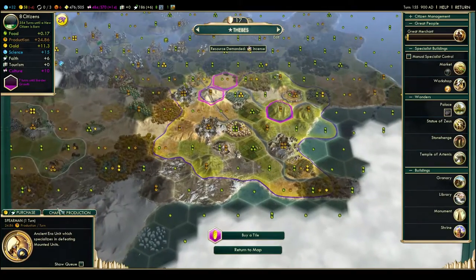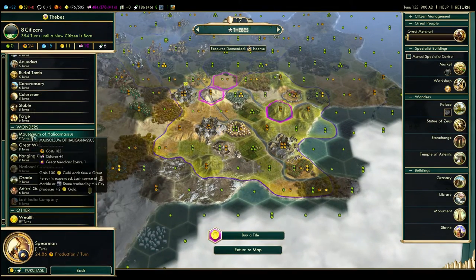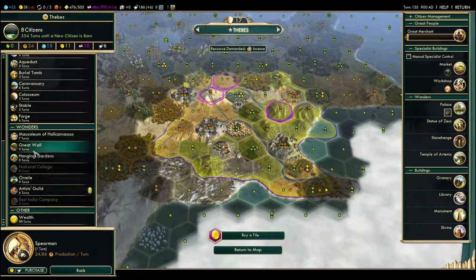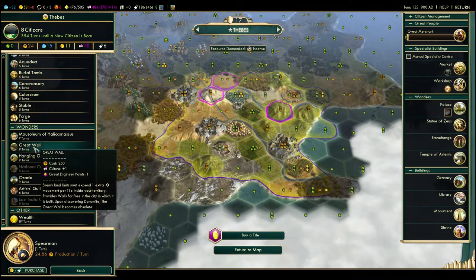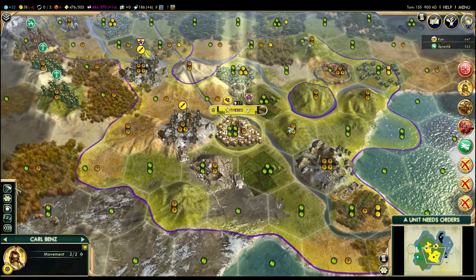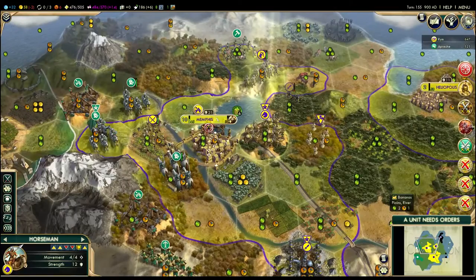First things first, let's see what I can do with this great engineer. I don't have that many wonders, and none of these will really help me — actually, the great wall would help to a significant degree. Now, while I'd like to finish that spearman first, the great wall will finish, slowing him down a little bit. And I've got two great generals.